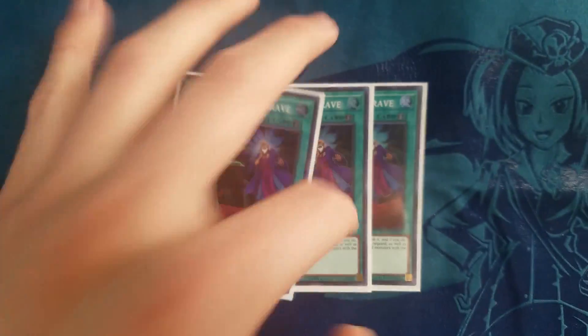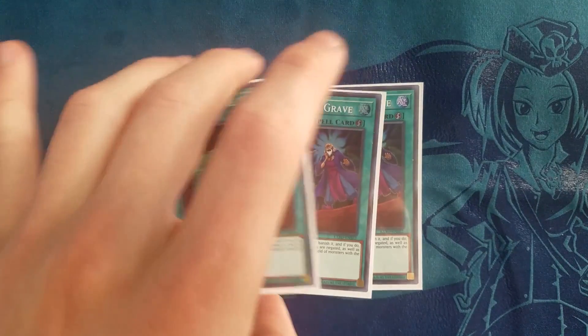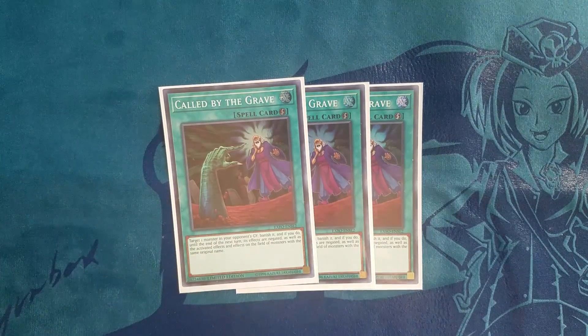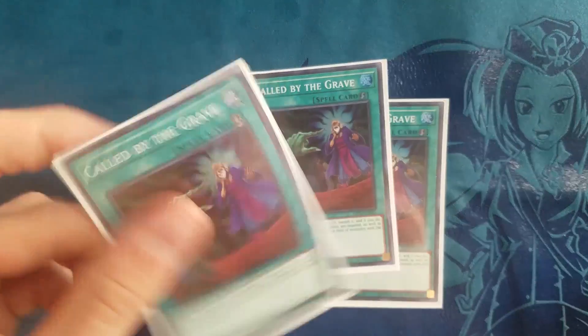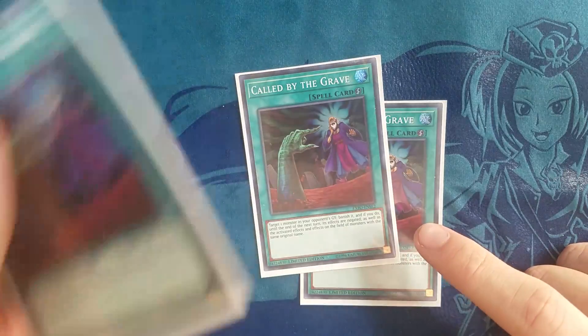Next up we have three Called by the Grave, because you want to make sure your combos get there. Seeing Called by the Grave in your opening hand is insane — just to get hand traps out of the way. As soon as you see it in your hand it's like boom, you're guaranteed full combo because the odds of them having multiple hand traps are lower. Also in some matchups you can set that card and activate it later as a negation effect — for example versus Striker you can negate Raigeki.